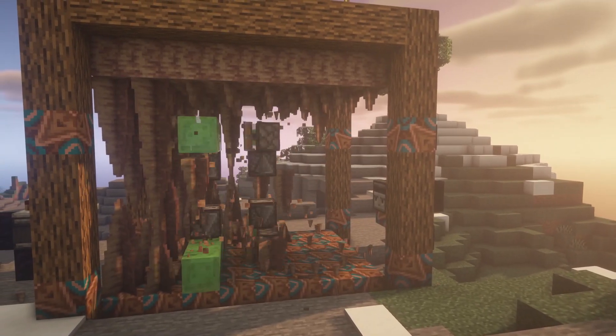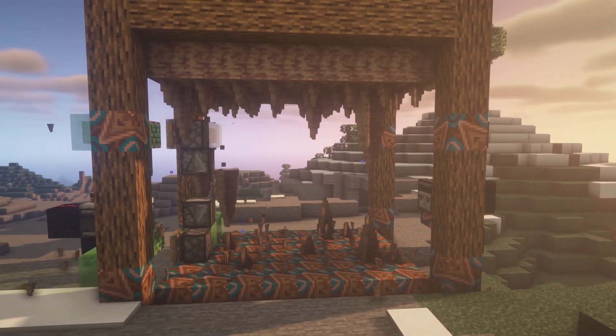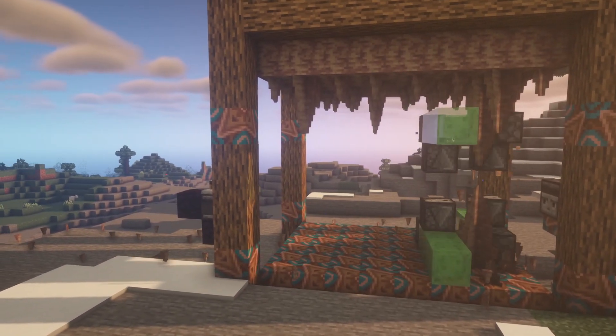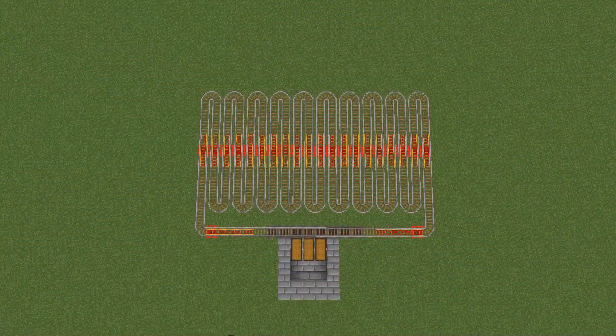Minecraft 1.17 brought us a whole lot of new blocks to play with, including pointed dripstone and dripstone, and today we're going to have a look at an automated pointed dripstone farm.